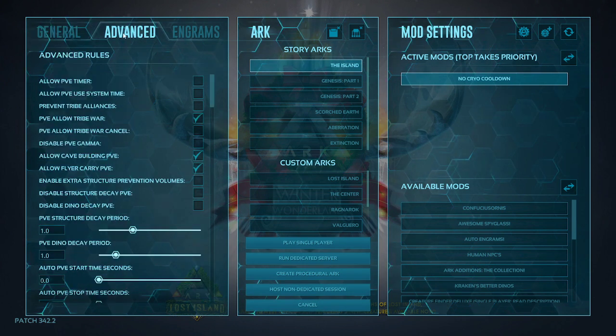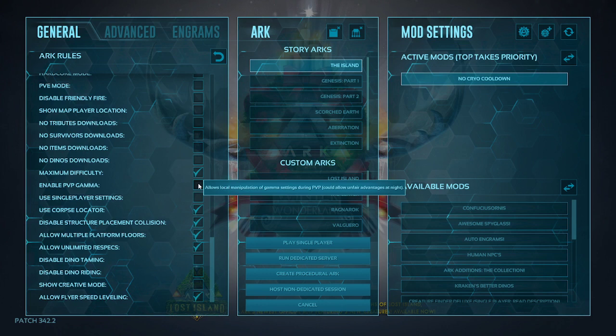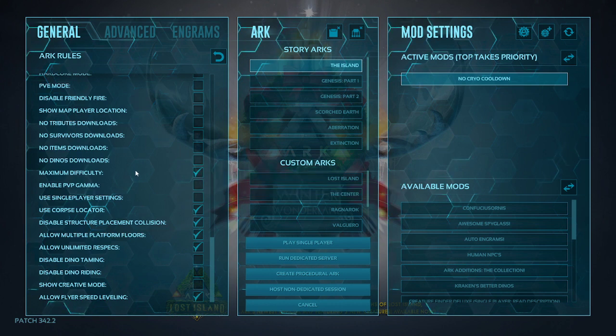Next up, we're going to advanced settings. Be sure to turn off PvP Gamma if you want to use night vision or the lights in the game better — that's optional. I also have PvE turned off, so you can kill baby dinosaurs when you breed them. That way, if you get a bad one, you don't have to worry about disposal.